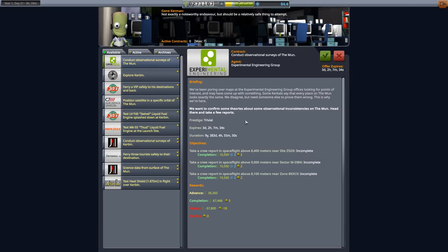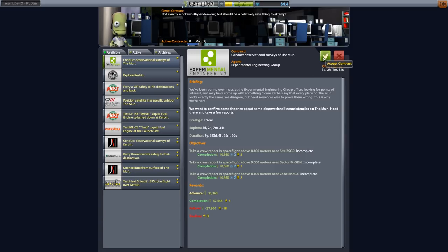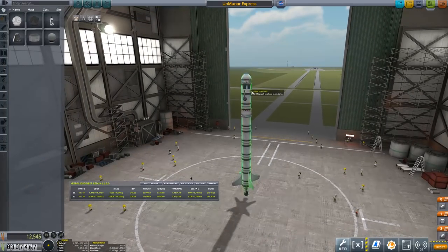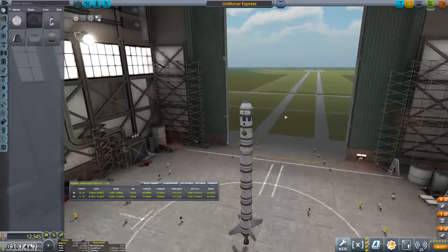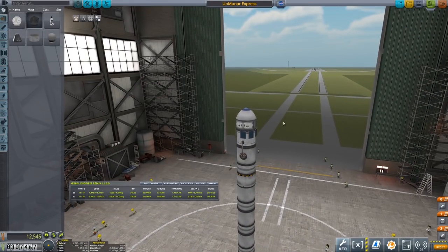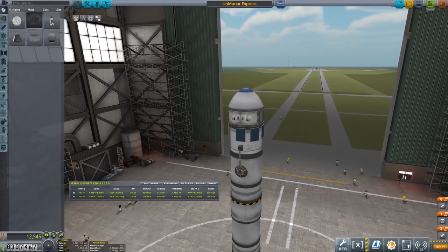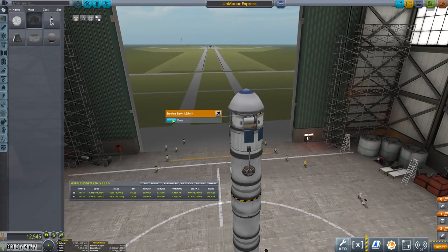We only really need solar power, or electricity essentially. So let's take that and see if we can get that sorted. Back into our ship. This is the Unmooner Express. This is the one I did for the missions I did off camera. Nothing too special, but I may as well go through it anyway because we may be using it later in this episode.